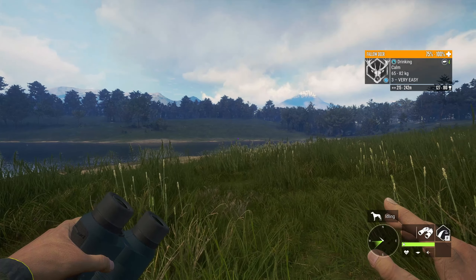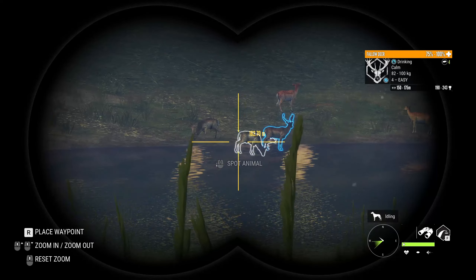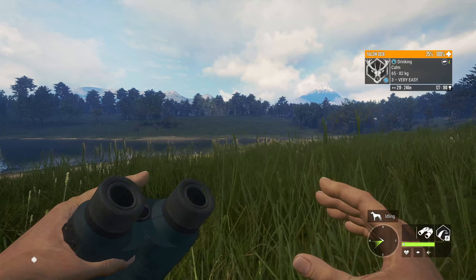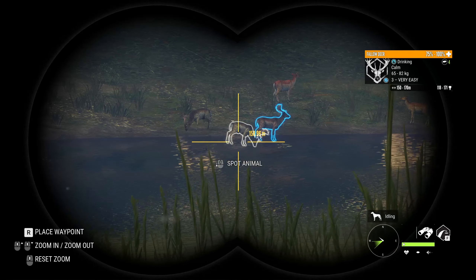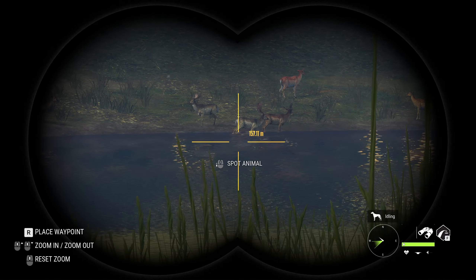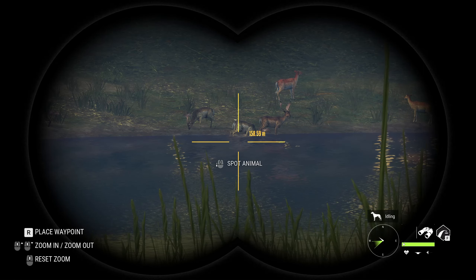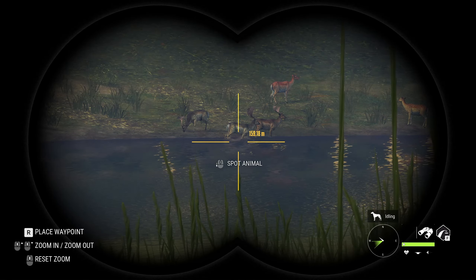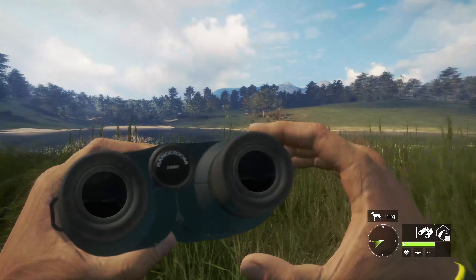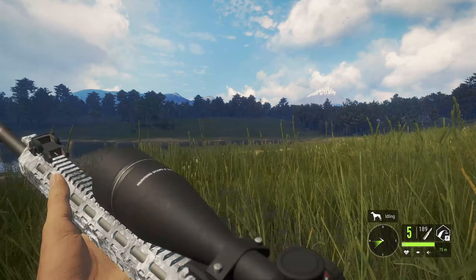I definitely wanted to get a couple of different fur variations here, which I have two right in front of me — which is why I chose this specific area. We can also grab that piebald because we should be out of range of spooking it when we take these two down. We'll get a pretty close-up look at their models and fur textures for comparison once Emerald Coast is out. I'll also be going back to my lodge to look at the ones I have in there — I know I have a melanistic fallow deer and I believe a piebald one as well.